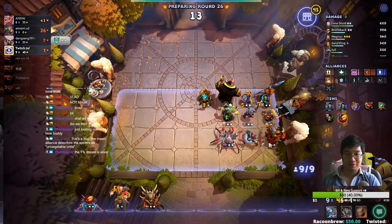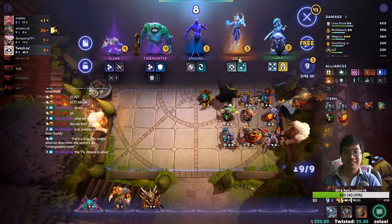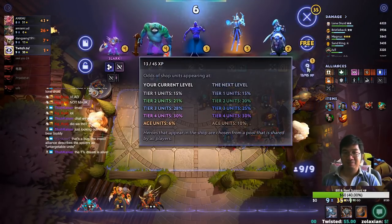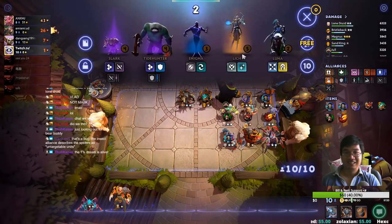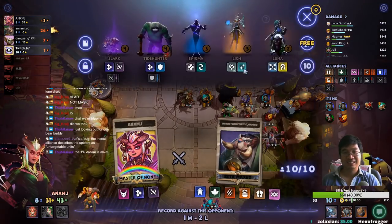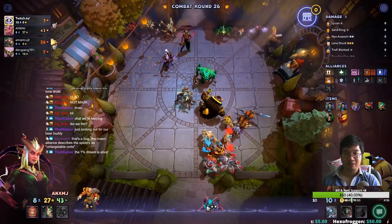I think I might just make it — depends if I can kill one more here. Oh gosh they're hitting — one percent! One chance, one dream. Make the adjustments now, don't look back. That was horrible. I just spammed one ability — I could have taken the tight hunter instead of lichen. I'll sell the nix and take the tide hunter, that's a better choice.